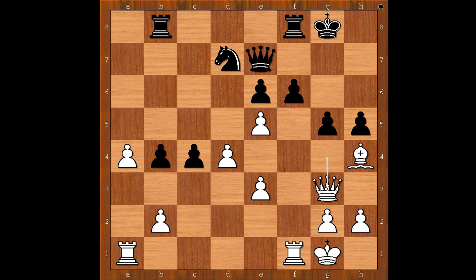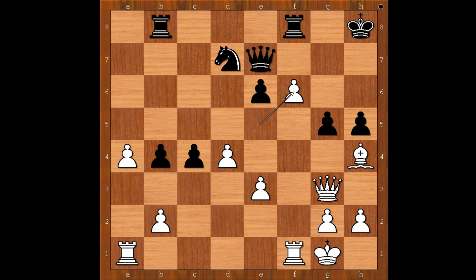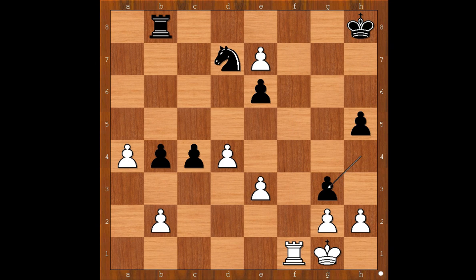h5, queen to g3, king to h8 — unpinning. Well, black achieved something, maybe. What is the cost? What would you do in this position if you had white pieces? Hamiteviki played pawn takes pawn on f6, attacking the queen. g takes on h4. And now comes the key move. A move that doesn't work is f takes on e7, because of rook takes on f1, and after rook takes, pawn takes queen — and black is better.